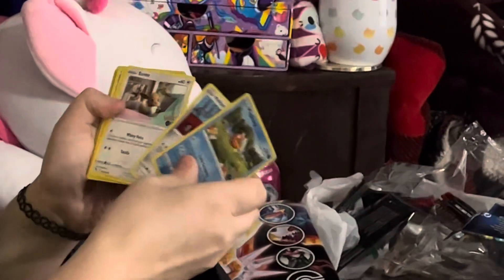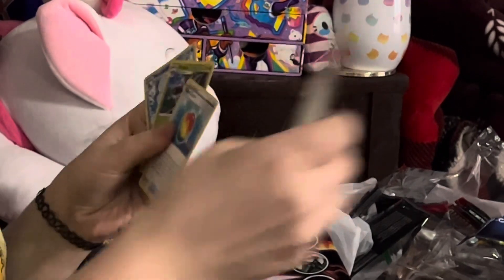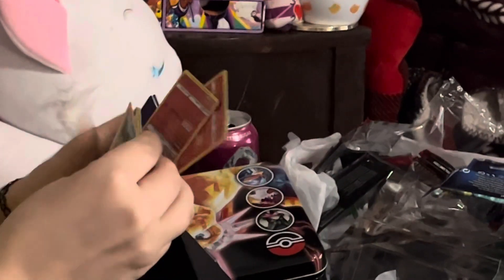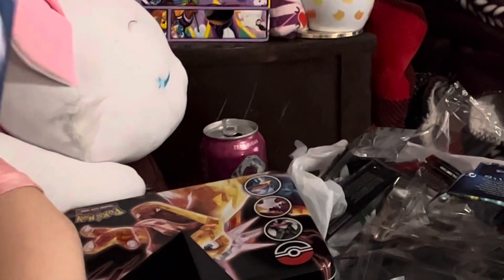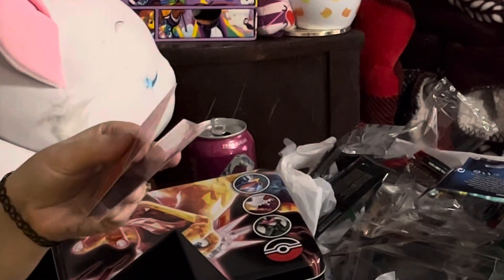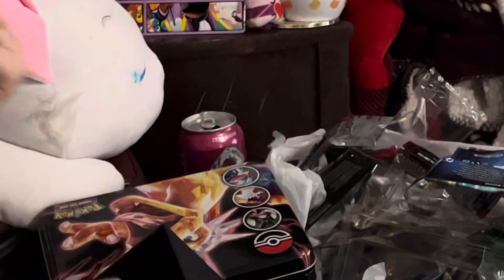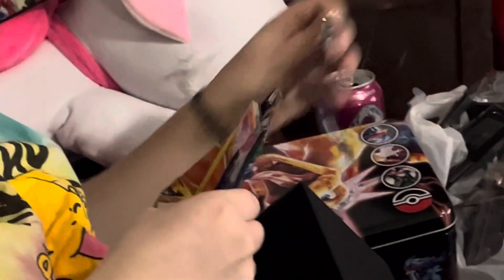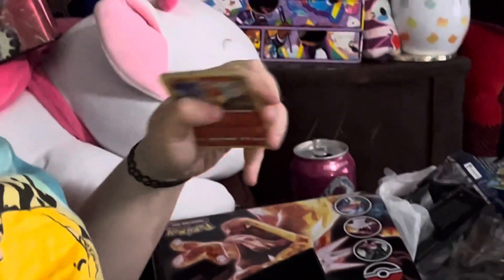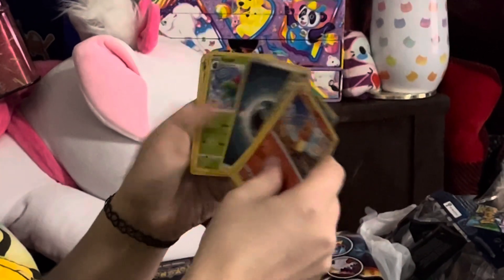We got Eevee, a Radiant Charizard, and a Charizard holo! Charizards back to back — that's gotta be a good one. A Radiant Charizard and a regular Charizard holo — might be decent, maybe a dollar. We got a Charmander to go with our Charizard guys. Charizard needs his little Charmander friend. And the Onix reverse and the Gallade Pod holo — no one likes him.